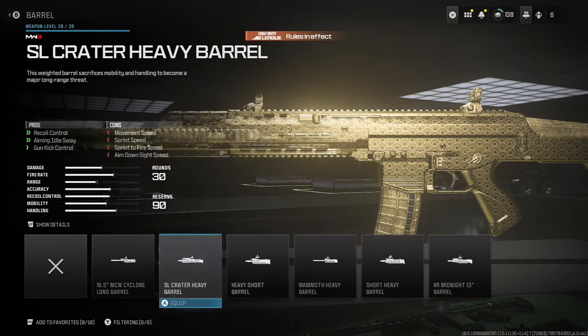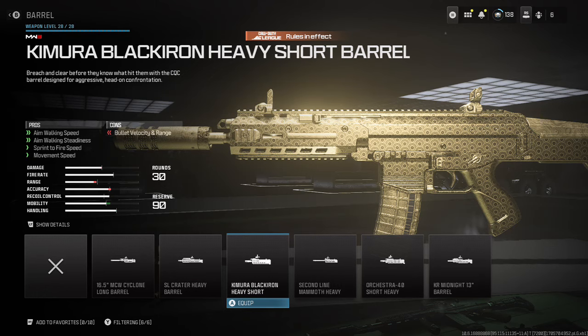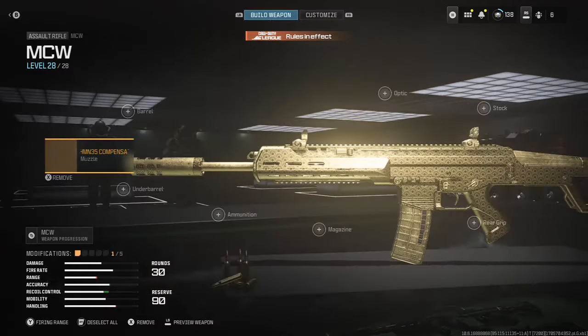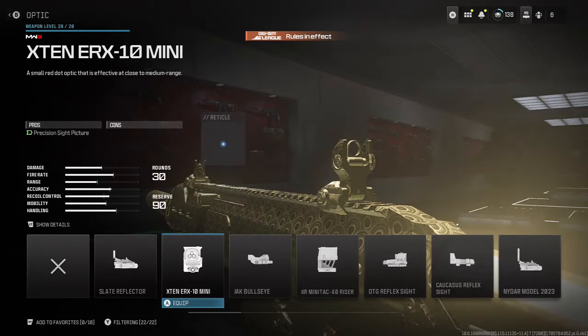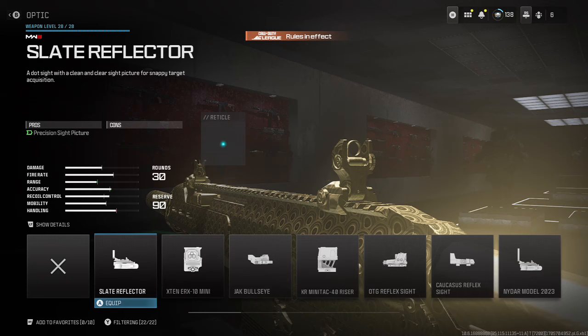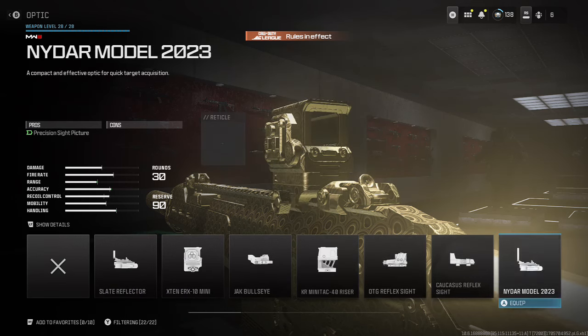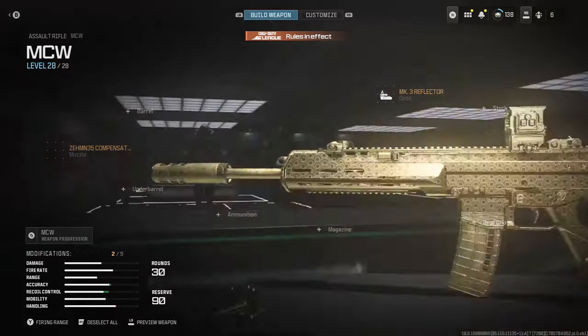I don't need the tac-stance spread, that's the thing. The aim walking speed - nah. Sprint to fire speed's nice but let's keep it moving. Let's look at the optic - do we want an optic? I don't even know if I need an optic on the MCW. Maybe I'll put the... slate reflector? Which one's that? Oh, the MK3 Reflector - let's go ahead and put this on there. Sure. And then next up, the stock.